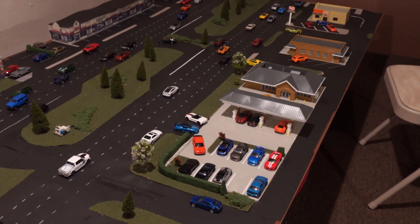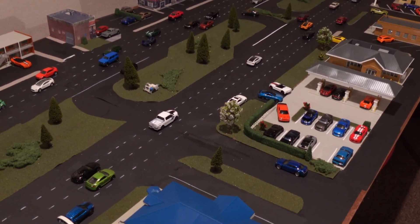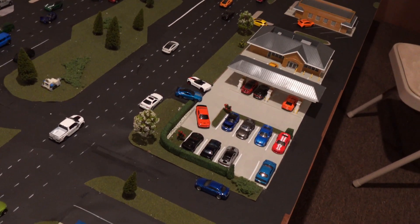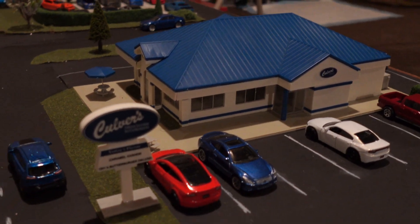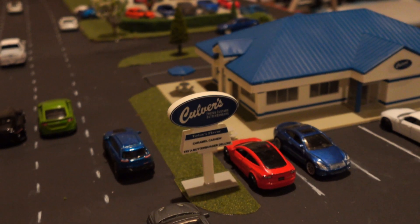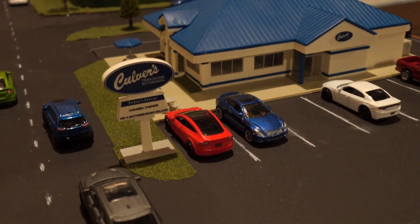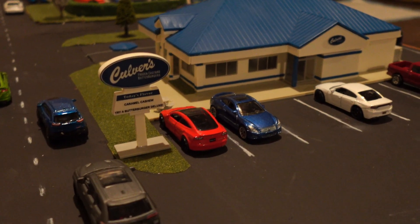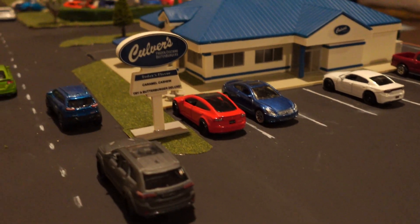I just want to sit here and explain pretty much everything that goes in depth with this and how it's going to be. First, I would like to let everybody know what is on the board, so that way you would know exactly the spots that Woodward mainly consists of. Obviously this board isn't exactly like Woodward, but it really, really simulates what Woodward has. Right here I decided to put a Culver's restaurant.